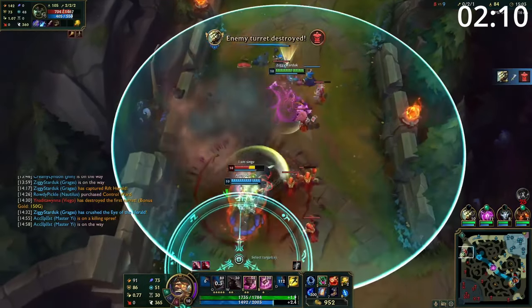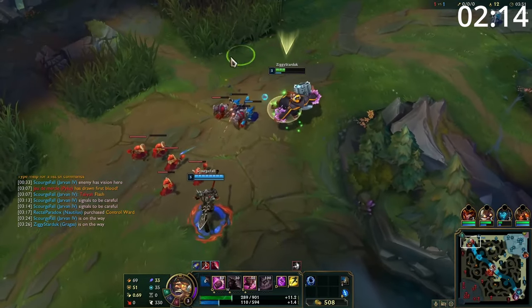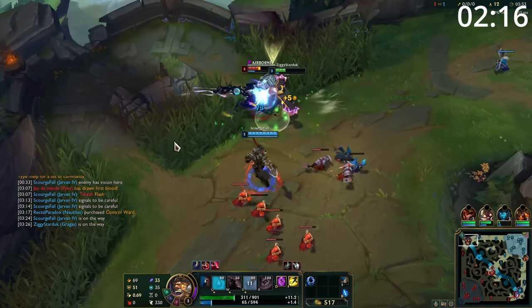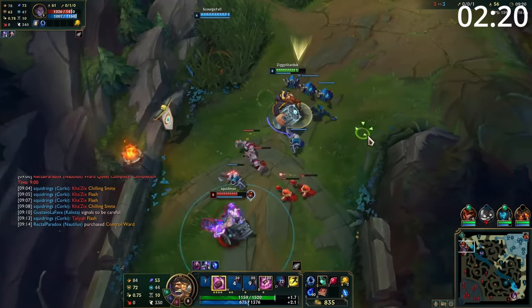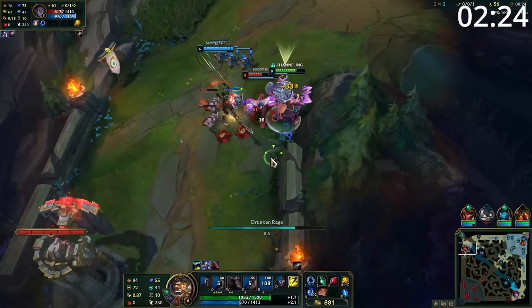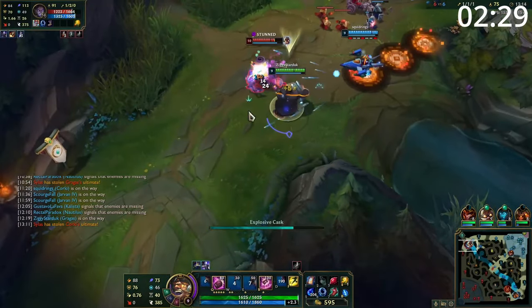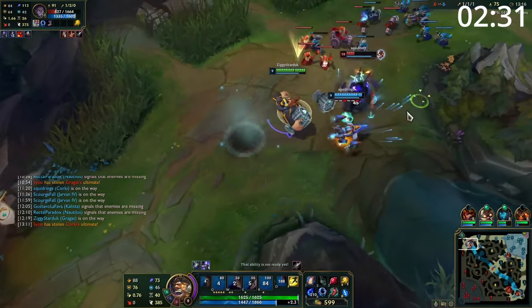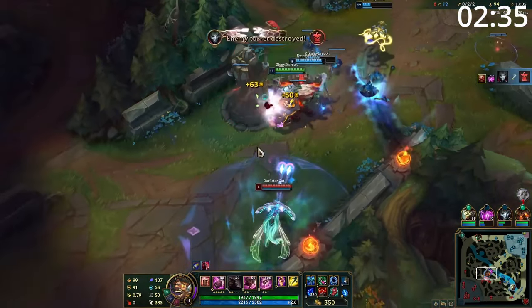At the very start of the laning phase, Gragas can get bullied. Look to preserve health and mana where possible, using W to proc your passive, and poke with Q when you have mana flow available. Keep this up until you've got a few levels in you and have Lost Chapter and Tier 2 boots. This is where you can go full Donkey Kong and start spamming your opponent with barrels. With your large mana pool, use these on cooldown and they will do a ton of damage. When you see an opening, go for a Q, W, into E combo for a chunk of damage. At this point it's a large amount of damage and they'll be decently slowed to prevent them from trading back well. If you do this more than once, you can easily look for a kill with ultimate.